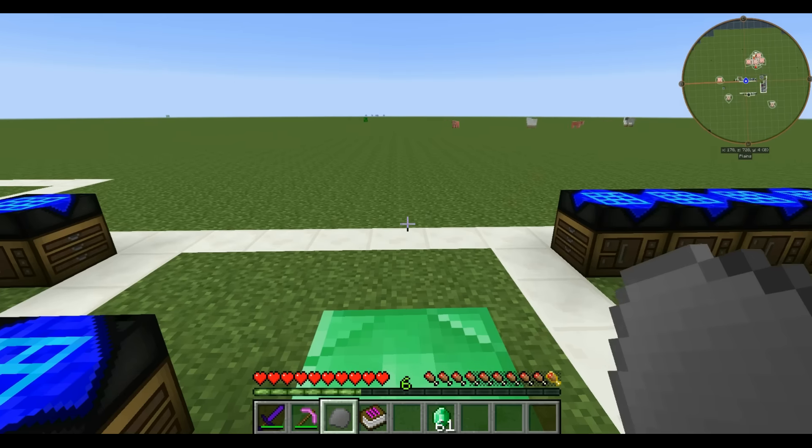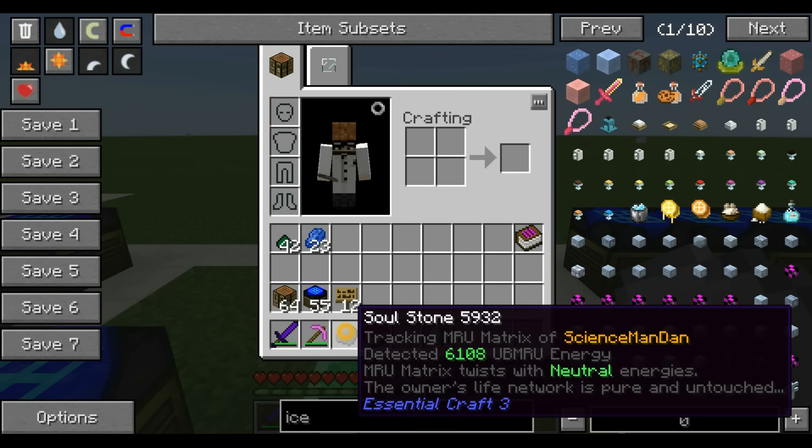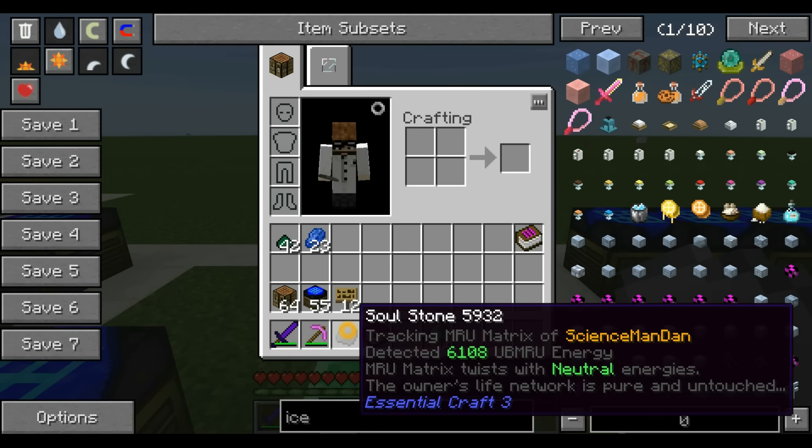If you look at the soul stone it doesn't really have any information about it. What you need to do is hold it in your hand and right click, and then it links it to you. Now there's a bunch of information — it's tracking the MRU matrix of my character. It's got 6,108 UBMRU energy. MRU stands for Magical Radiation Unit — that's in the book. There's no mention whatsoever of what UBMRU is, so I'll just call it matrix, because it's your energy matrix. It says your matrix twists with neutral energies, which refers to something called balance, which is key to the later part of this mod.